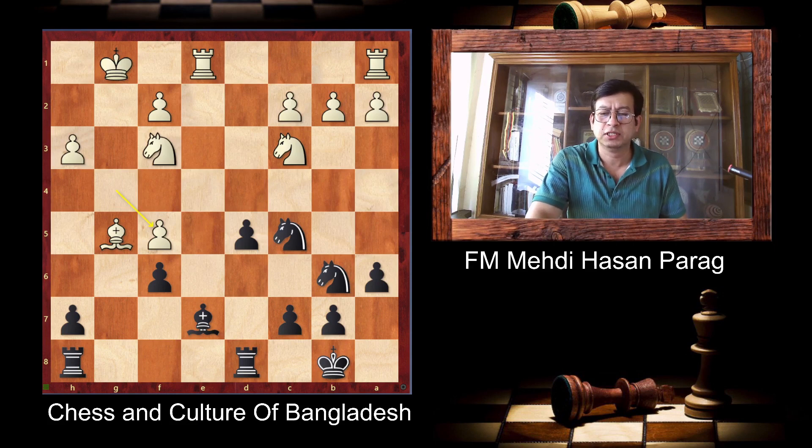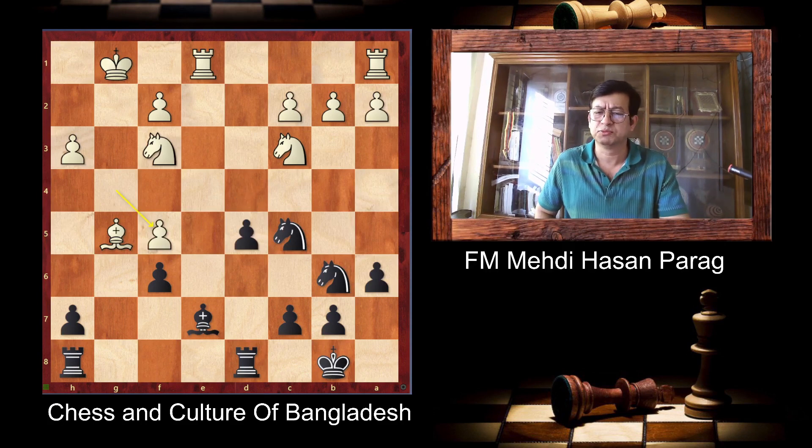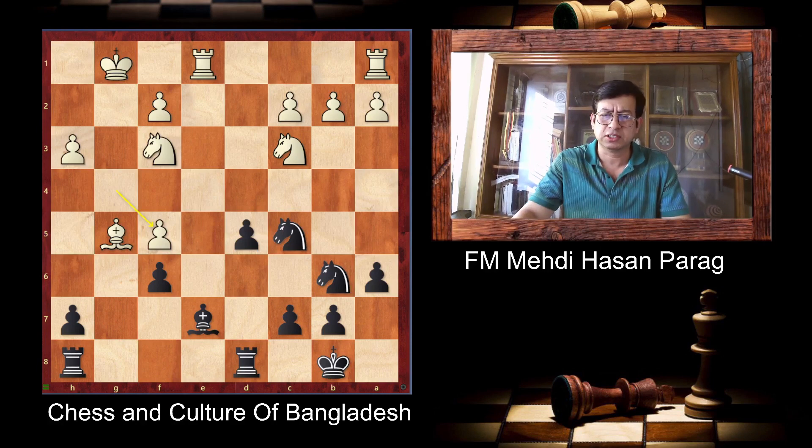G5. And now here, Booth Jiangji plays D4 — a very critical move, not easy to understand. But my suggestion is to play Bishop D6 first. It's a very simple and cool move.